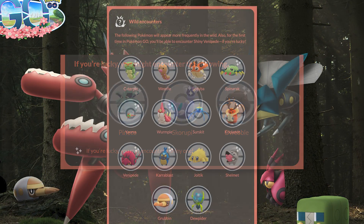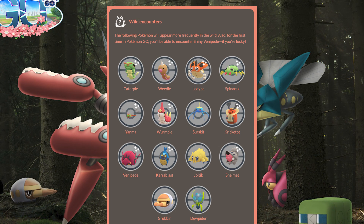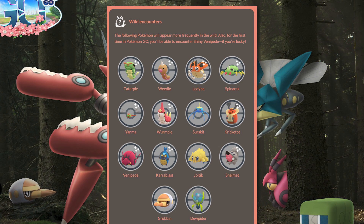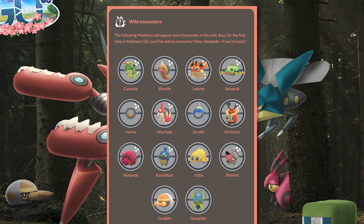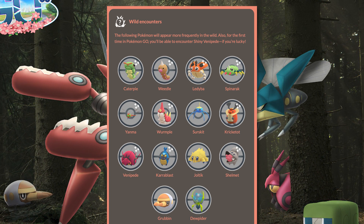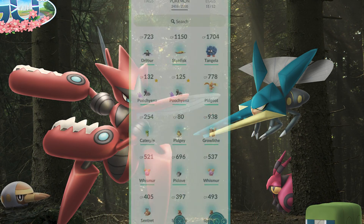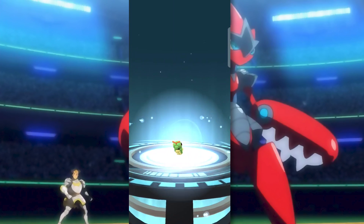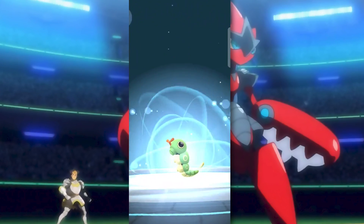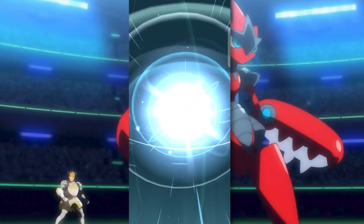Pretty much every single one of these Pokemon, aside from Surskit, Grubbin, and Dewpider, can be shiny, so this could be a really good event for shiny hunters. There's also going to be a whole bunch of Pokemon with really low costs for evolution, so if you're looking to stock up on basic Pokemon for chain evolutions with Lucky Eggs, this is the event where you'll want to catch as many wild spawns as you possibly can.